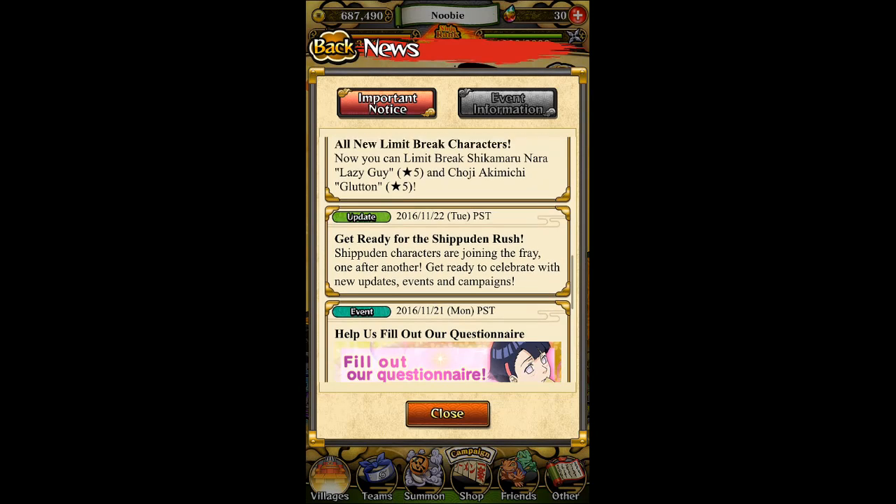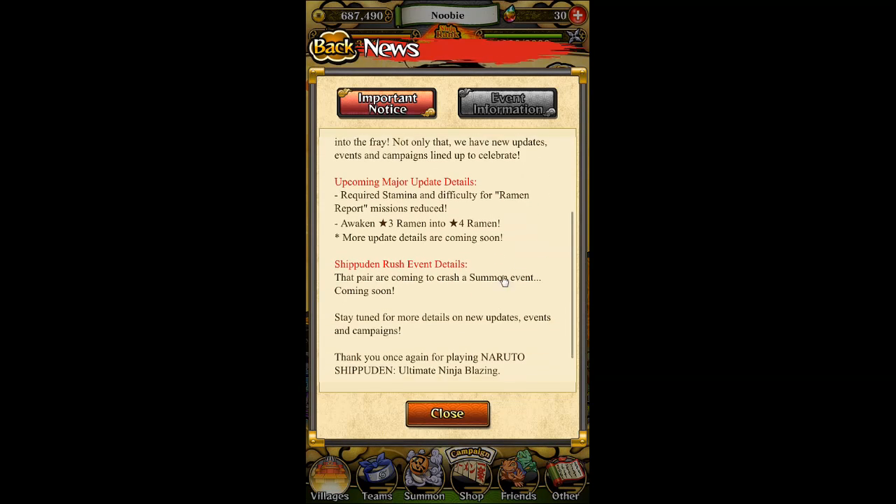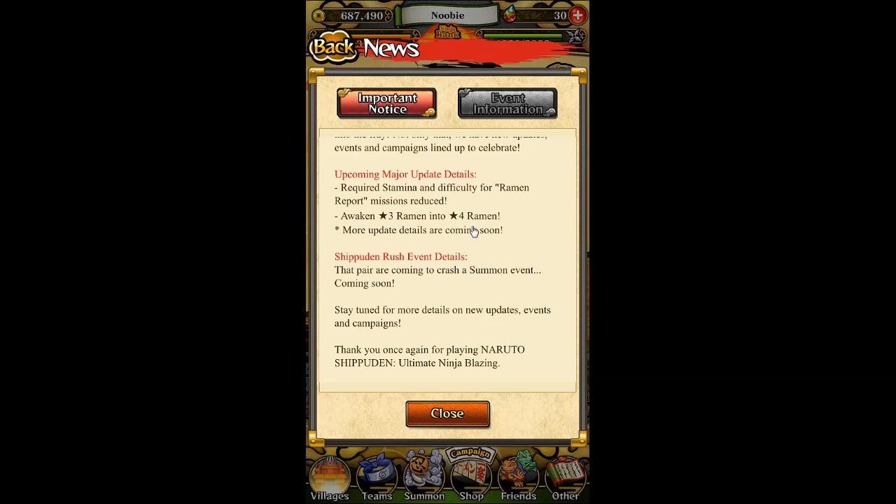As I mentioned in one of my previous videos about two weeks prior, I talked about entering the Shippuden phase — and we have already entered the Shippuden phase. To celebrate that, they introduced Sasori and Deidara, which is the first Akatsuki or Shippuden event. They've also reduced the difficulty as well as the stamina for the Ramen Report missions and the Scrolls mission.